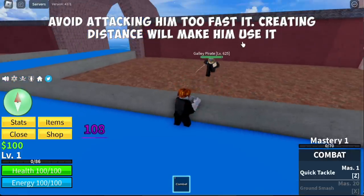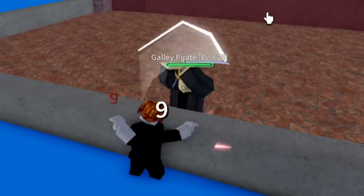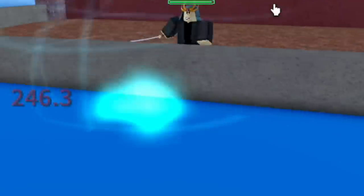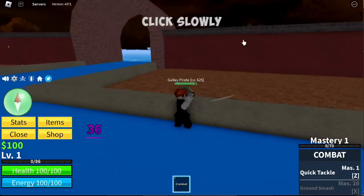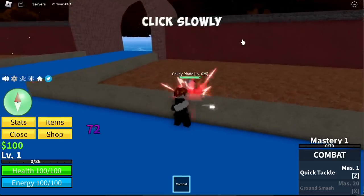If you do this, he will use his long range attack. So is there a way for him not to use his long range attack? Yes, there is. The answer is just click slowly. Click slowly and that's it.